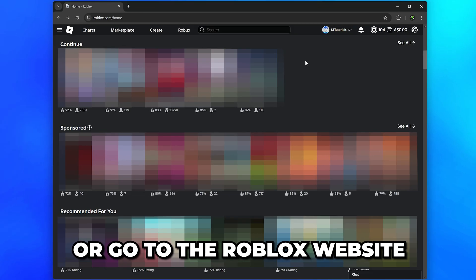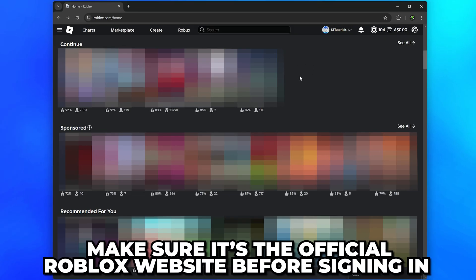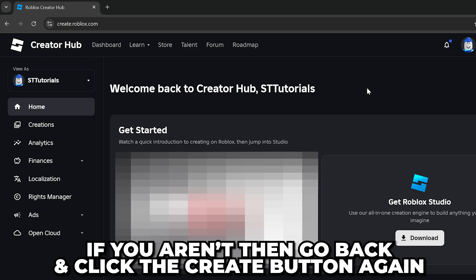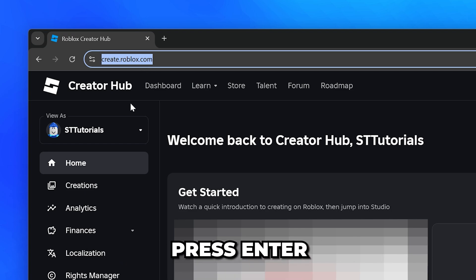Alternatively, go to the Roblox website and sign in. Make sure it is the official Roblox website. Go to the top and select create. You should be redirected to the Creator Hub. If you aren't, then go back and click the create button again, or select the address bar and type in create.roblox.com then press enter.